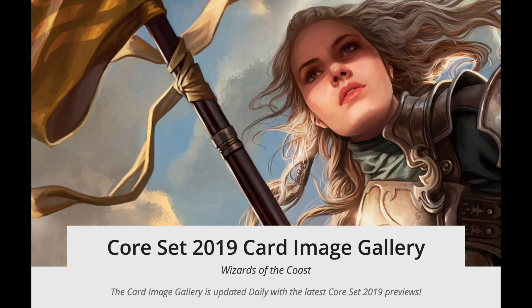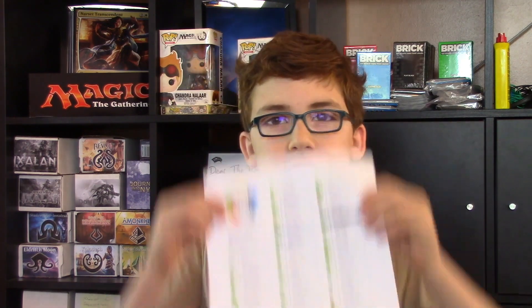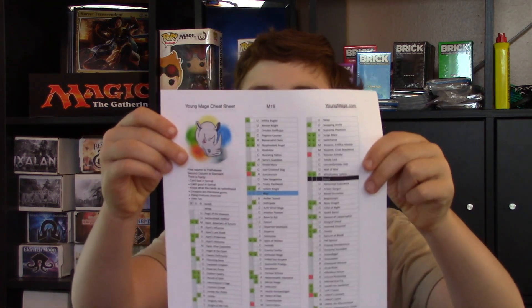We are all excited about the new Core Set. We have seen the spoilers and we're ready to play. Nothing beats knowing the cards really well. But if you haven't had a chance to look at all of the cards, we have compiled a cheat sheet using the suggestions of players much better than us. This cheat sheet can help you filter out cards quickly.